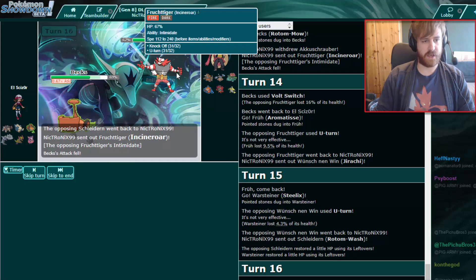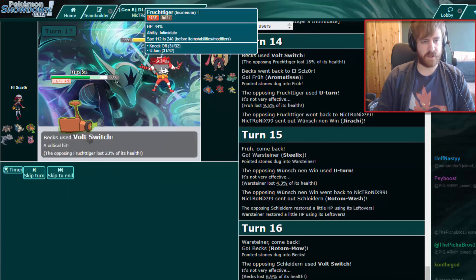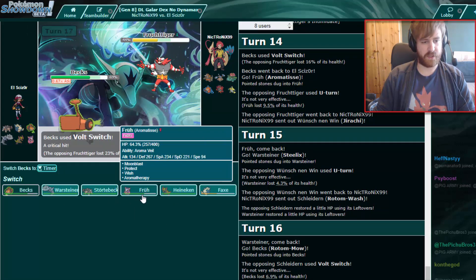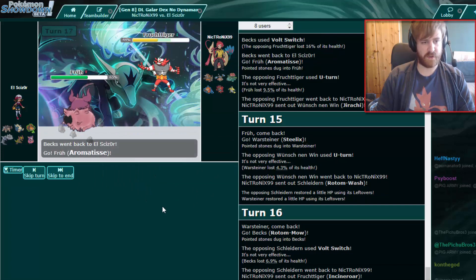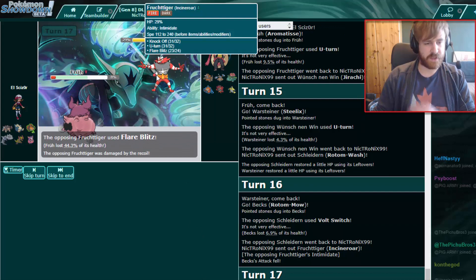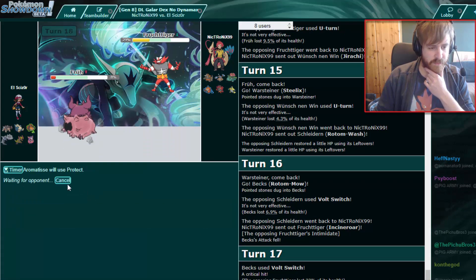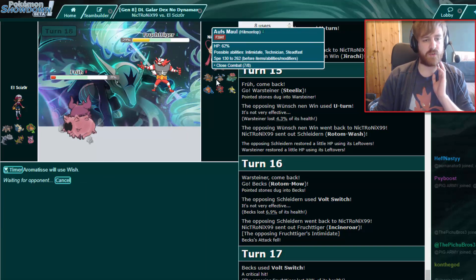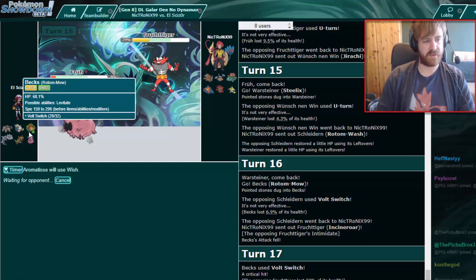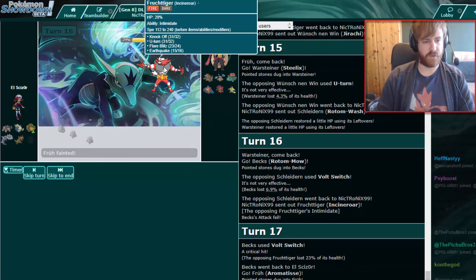He goes back into Incineroar, and once again I'm going to Volt Switch. We get a crit this time, wearing this thing down. We go back into Aromatisse — he's just U-turning around currently. Now he goes for Flare Blitz which does a ton of damage. Let's Protect right here — that doesn't do anything, so let's go for the Wish since we have to say goodbye to Aromatisse. This is our best switch-in for Hitmontop — we just go for Earthquake there.